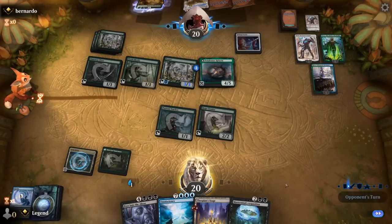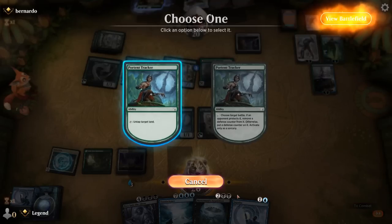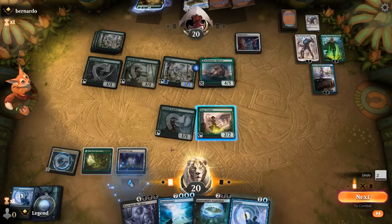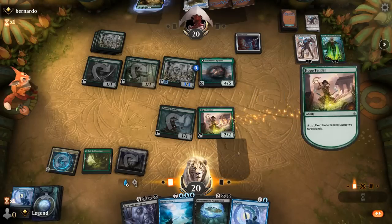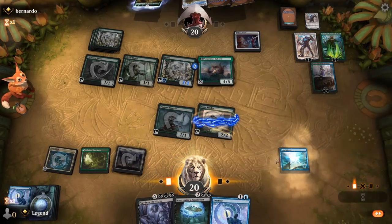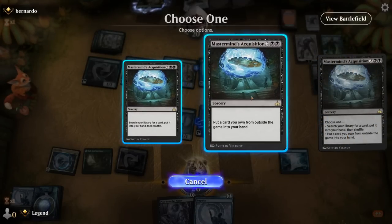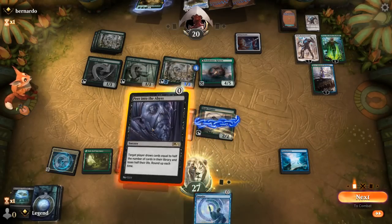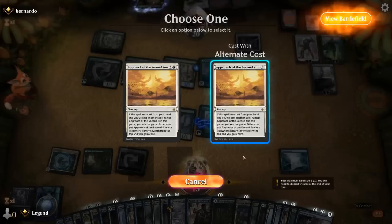Let's go for it. Untap Lotus Field, make more mana. Thespian Stage is shut off by Pithing Needle, but we still get to exert, untapping Stage and Field. Cast Omniscience. Now we're off to the races — Acquisition, get Approach, then draw into it with Peer into the Abyss. Cast it, and that does it. The Green Devotion matchup is always incredibly close — both decks capable of generating a ton of mana, just a matter of who gets there first.